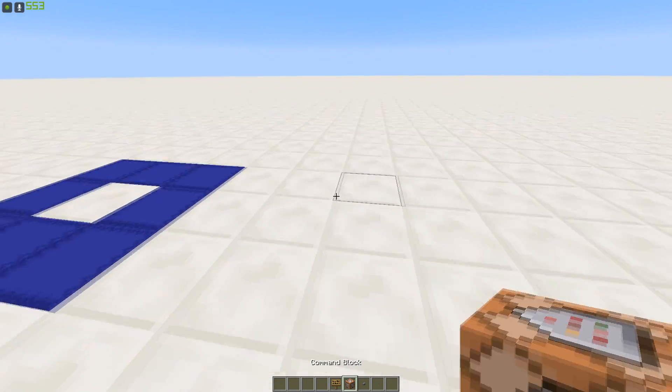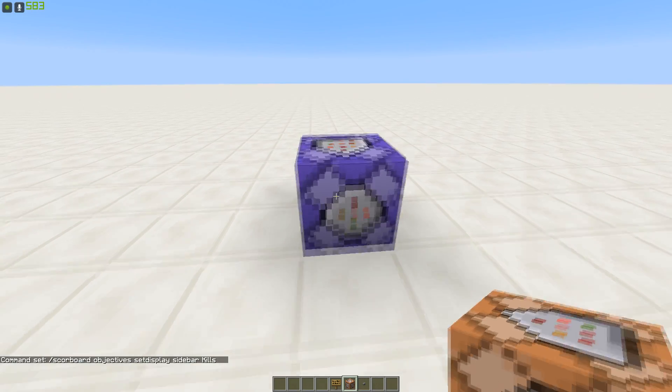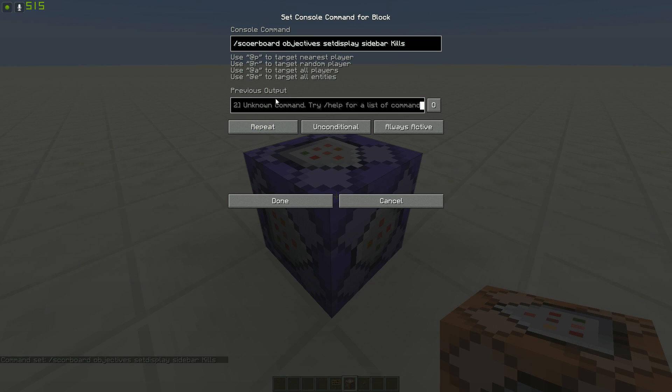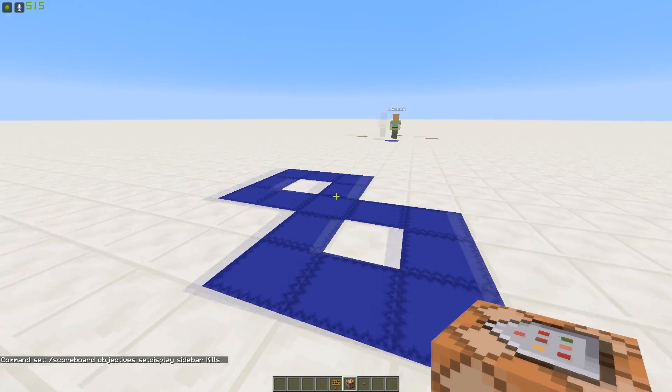The first command block you're going to be placing down — open it and make sure it's set to repeat and always active. Type in: scoreboard objectives setdisplay sidebar kills. Make sure you spell everything correctly and hit OK. What this is going to do is run itself instantly and set the kills to the sidebar, which you can't see at the moment but will start showing up as soon as you kill a player.